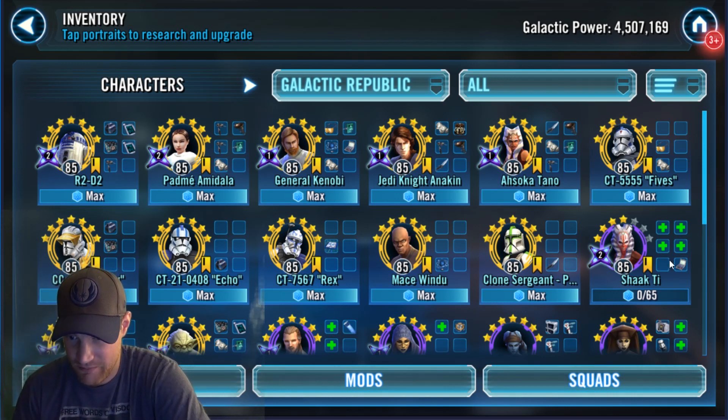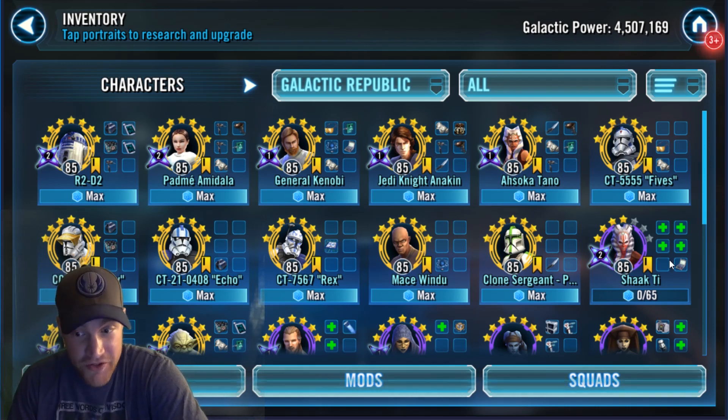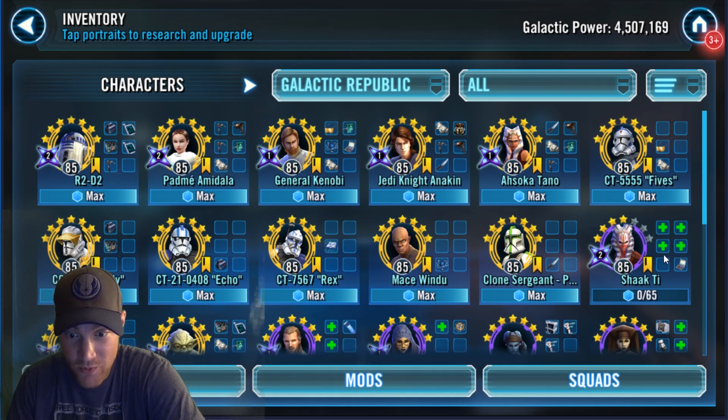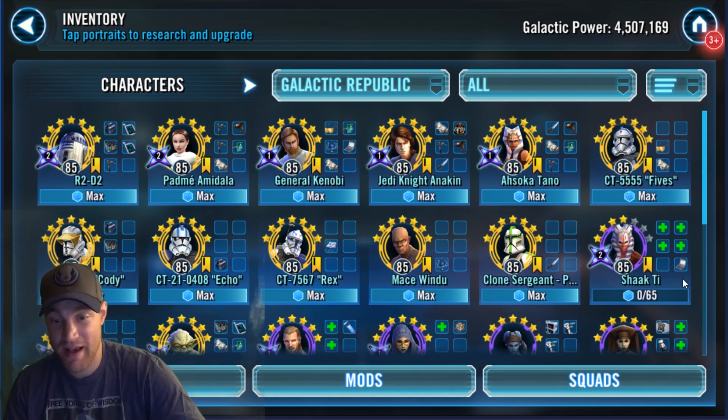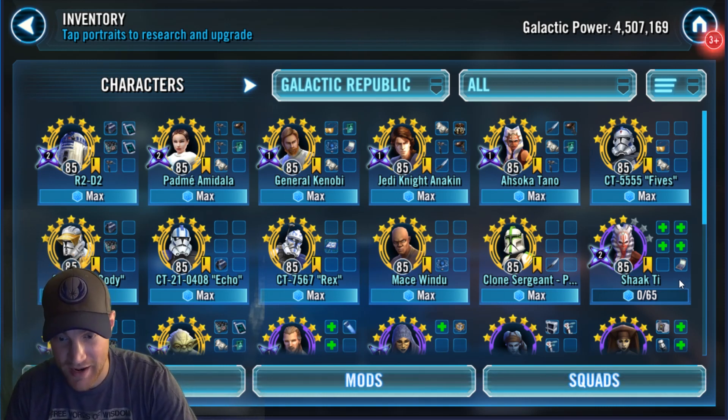I can take this clone team with a Shaak Ti lead — and again, she's not very strong — against quite a few teams and win on offense. And that's a lot of fun. What's going to make it even better? What's going to make it a great defensive team? What characters are going to be added for that? Like I said, there's Pawns. You can add Heavy.